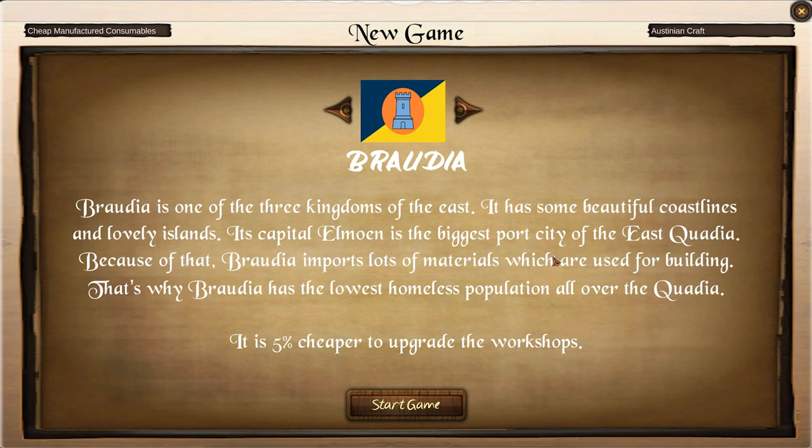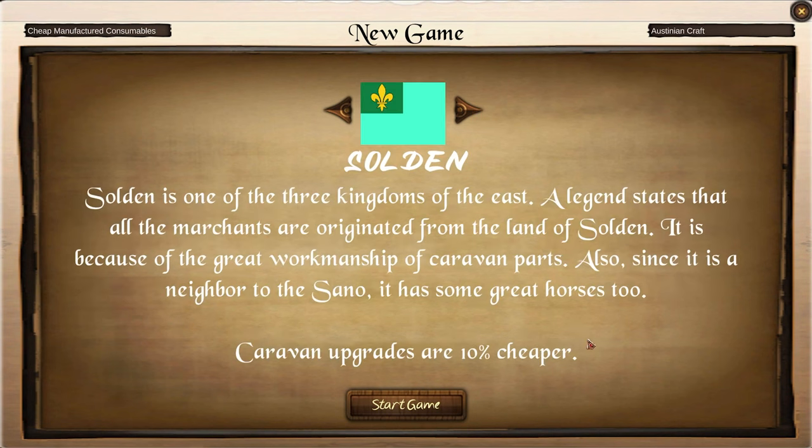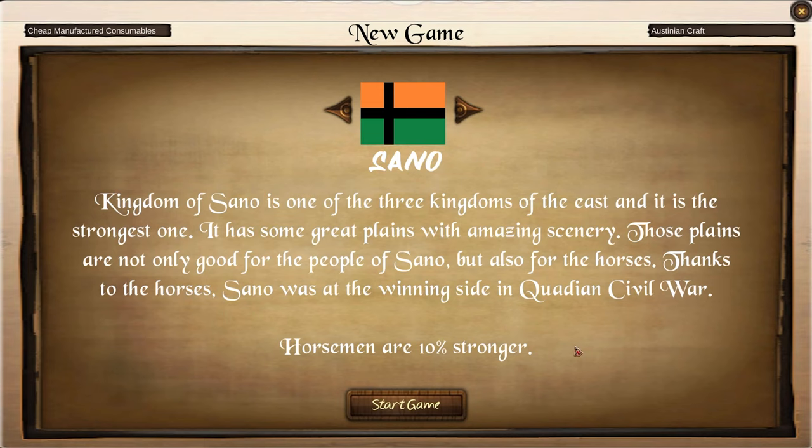Solden is one of the three kingdoms of the east. A legend states that all the merchants originated from the land of Solden. It is because of the great workmanship of caravan parts. Also, since it is a neighbor to the Sano, it has some great horses too. Caravan upgrades are 10% cheaper — I don't know what that means, but whatever. Sano! Kingdom of Sano is one of the three kingdoms of the east and it is the strongest one. It has great plains with amazing scenery. Thanks to the horses, Sano was at the winning side in the Quadian Civil War. Horsemen are 10% stronger.